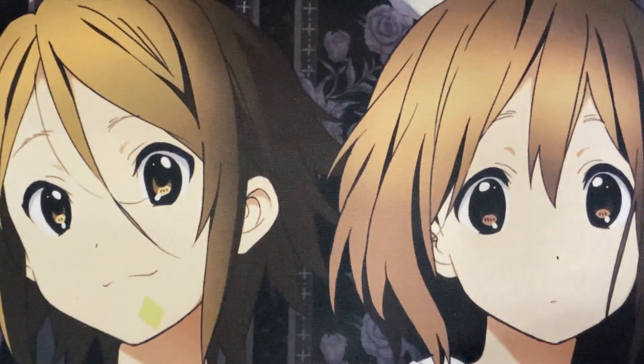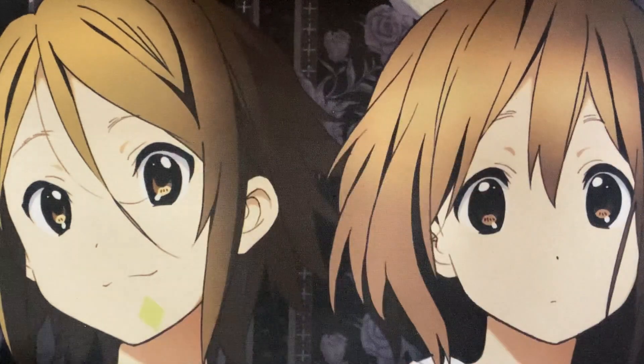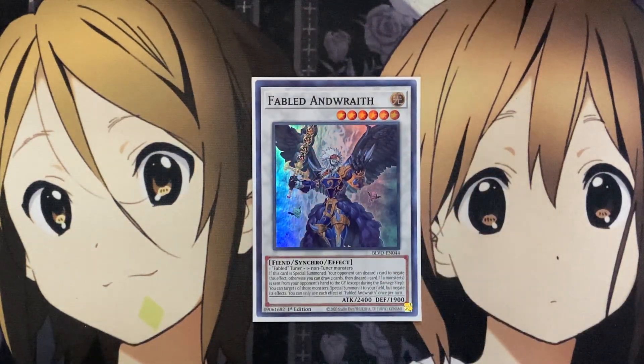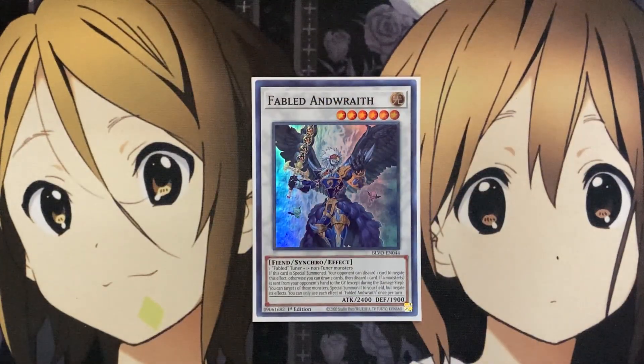Moving on to the extra deck, I run two Fabled Regan. When this card is Synchro Summoned, if you have one or less cards in your hand, you draw until you have two cards — and most of the time you'll invest your whole hand in your field plays, so drawing off Regan and then going into another Synchro play makes it all the better. I run one of the new Fabled Andryth. If this card is special summoned, your opponent can discard one card to negate the effect; otherwise you draw two cards then discard one. And if a monster is sent from your opponent's hand to the graveyard except during the end phase, you can target one of those monsters and special summon it to your field with its effect negated. So either they give you the draw power or they discard something — that's why I like running Dark World Dealings alongside it.